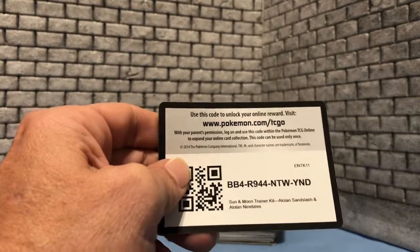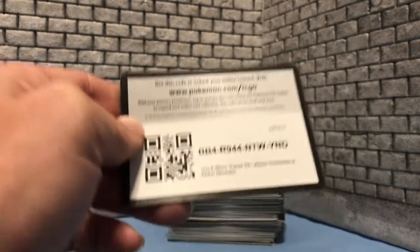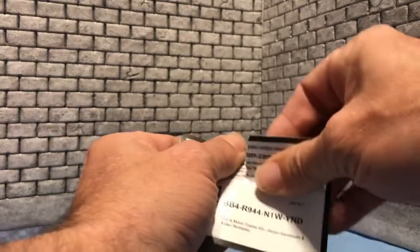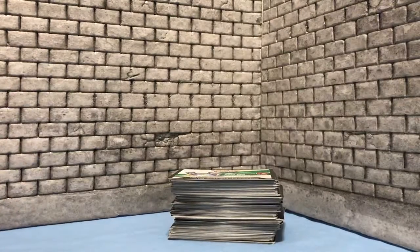What is this? Sun and Moon Trainer Kit, Alolan Sandslash and Alolan Ninetales. So if you want that trainer kit — I don't know what that gives you, to be honest with you — but there that is.